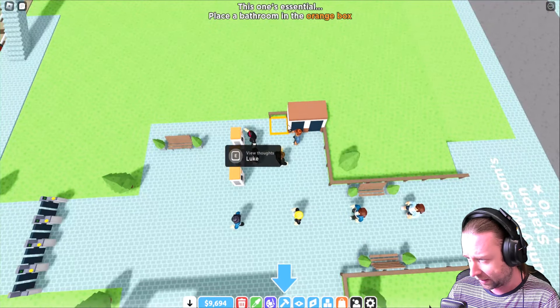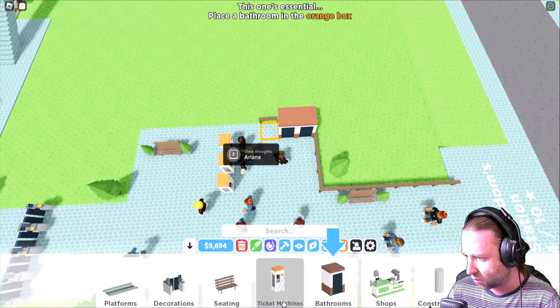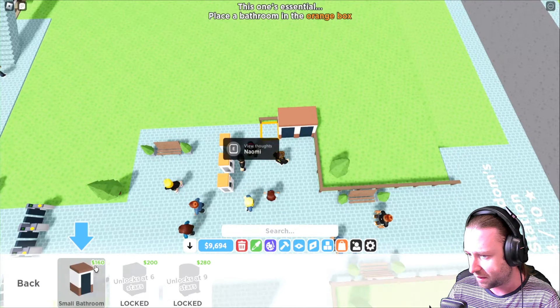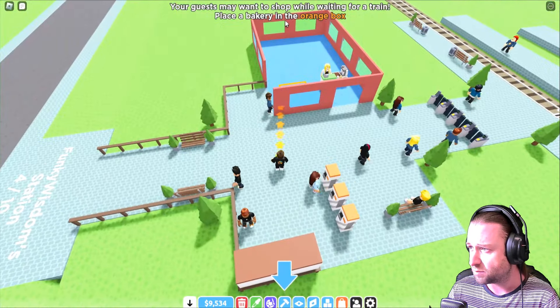This one's essential — place a bathroom in the orange box. It looks like we've already got two bathrooms for the guys and the girls. So we're going to go back to the build menu, find bathrooms, and go ahead and place that in.